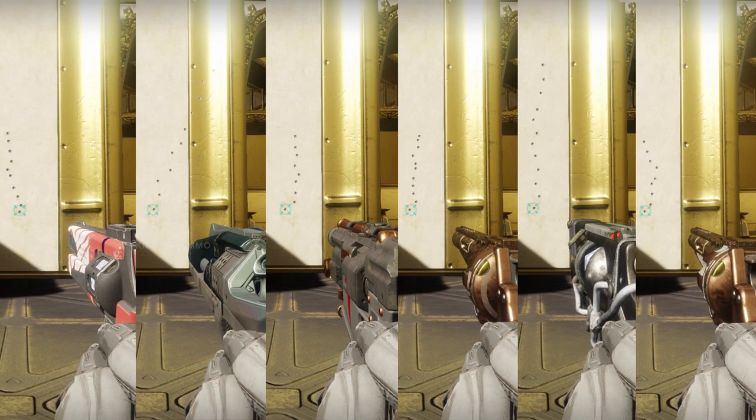Number two goes to the DFA for having debatably the most consistent recoil pattern of all these weapons, with pretty tight distance between shots and more potential stability if you use Polygonal Rifling. Number three goes to Jack Queen King — that 100 recoil stat does not lie and it's incredibly consistent, but there's considerable distance between each shot and the weapon model makes it hard to see your target when firing at max rate of fire, which is why it gets third place.